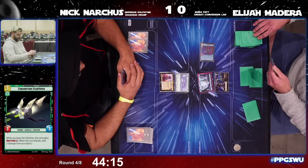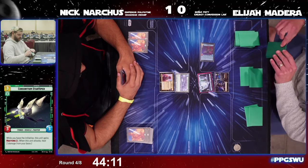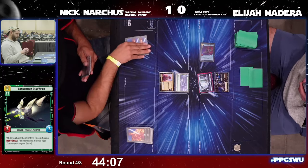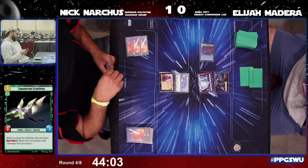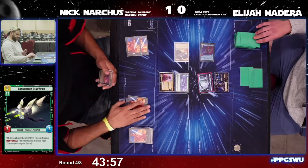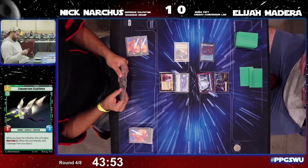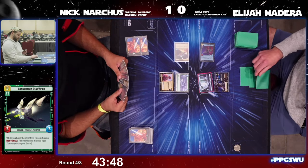Inferno Four turn one — a much better start for Palpatine! Inferno Four is going to allow him to put one back on top and one at the bottom — great way to cycle and get the cards you need. And then a Cartel Spacer in response for Nick, which is simply going to be a 2/3 body unable to get off the exhaust effect.